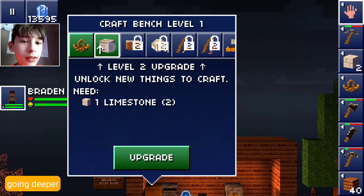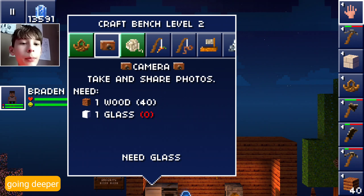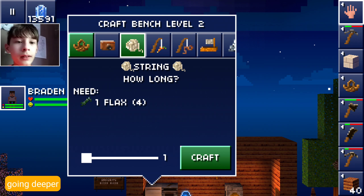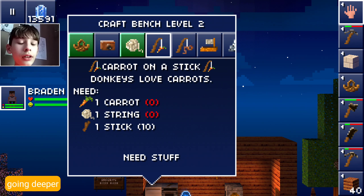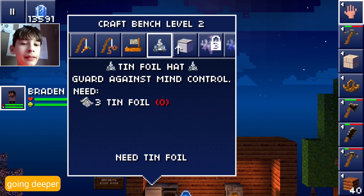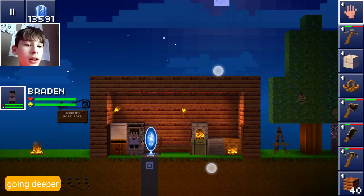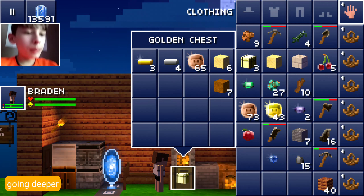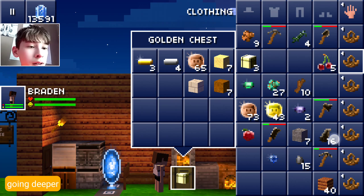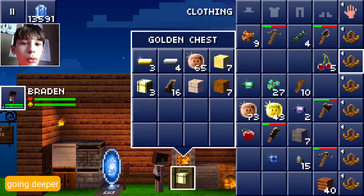Now we can upgrade this. With this upgrade we can now make a camera to take and share photos, string, a carrot on a stick, a fishing rod, a boat, and a tinfoil hat - I like the little reference there. It's been awesome. I'm going to store some stuff in this chest and maybe smelt these ores too. We don't need flint, we don't need these chests right now. I'm going to make a cool storage room in the future.